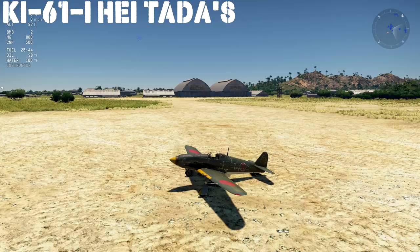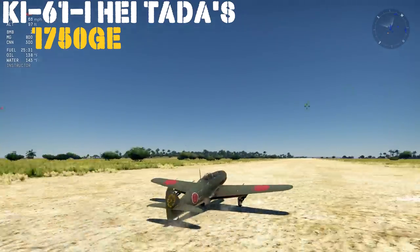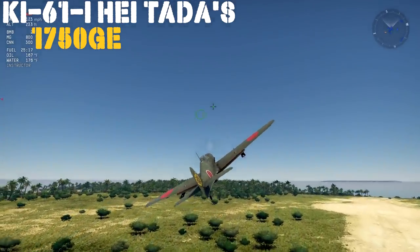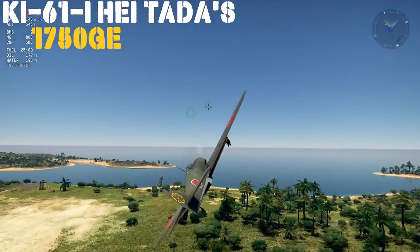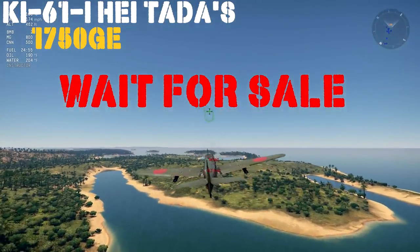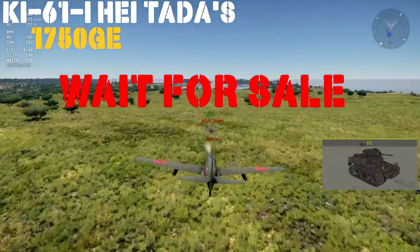Up next, we have the Ki-61-I Hei for 1,750 Golden Eagles. At battle rating 4.7, this aircraft I absolutely adore — it has two MG-151s. The Ki-61 airframe and performance married to German firepower is fantastic. It also has two 12.7mm machine guns in the cowling. This plane and I have a long history in War Thunder — it was in the tech tree for many years and now they've added the premium version. At 4.7, you're putting that excellent German gun on a really good Japanese airframe — the best of both worlds. It is available in the tech tree as well. At 1,750, it is a wait, unfortunately, but it is still an excellent plane.